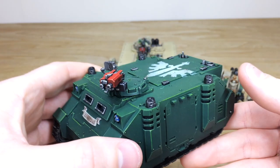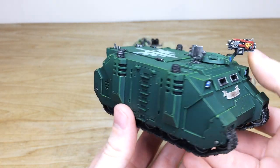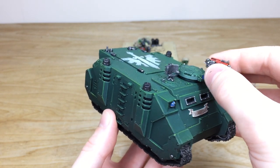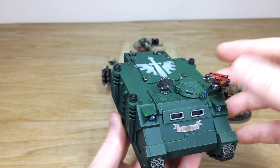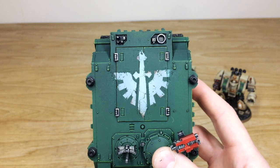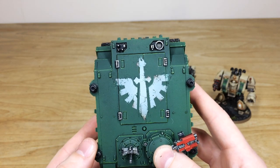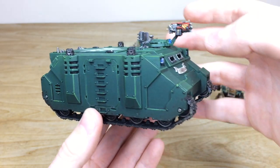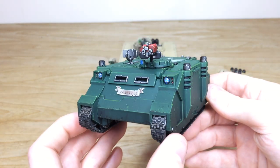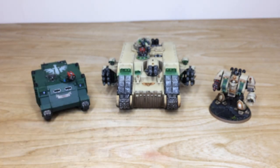Now let's look at the Rhino — a really cool build. 'Ignatius' is written on the front, which is a nice touch, and all the lenses and everything are fully painted. The top is left loose for transport and storage so the storm bolters don't break off. There's a lovely Dark Angels symbol put on top of the Rhino. You can see all the multiple highlighting stages done across all the little edges and armor panels — a super clean finish, a really cool Rhino to transport the tactical marines into battle.